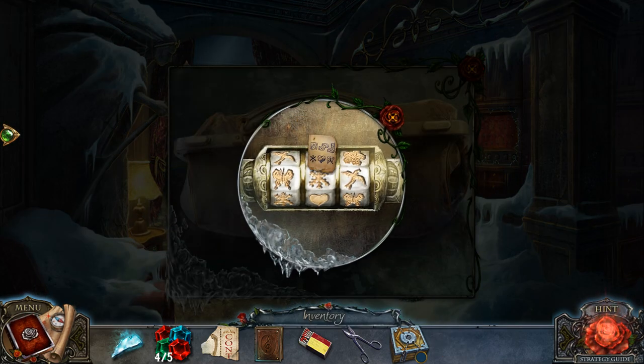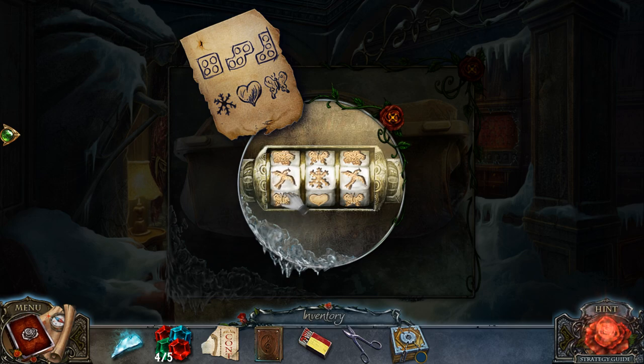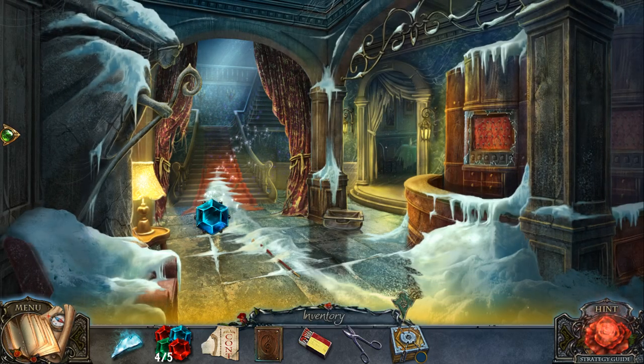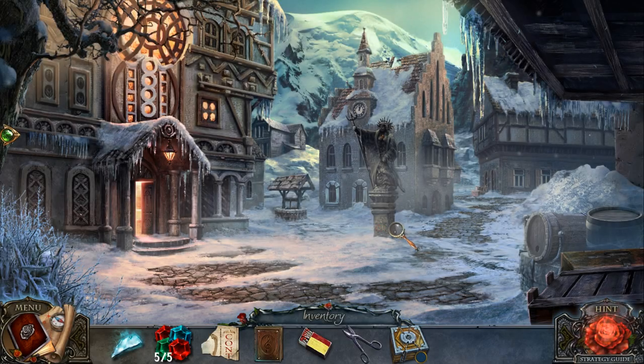That gives us the code for the bag — the bag code. It's going to be a snowflake, heart, and then butterfly. And that gives us the gem code. That's going to be another tricky puzzle.